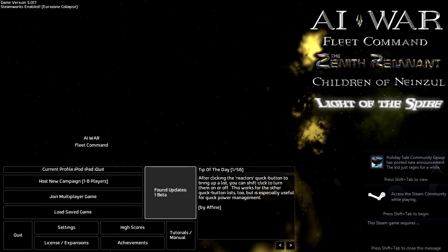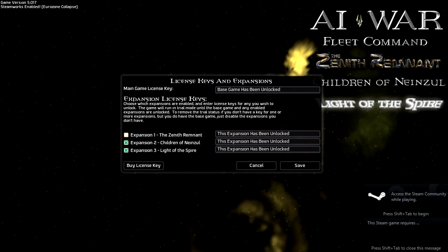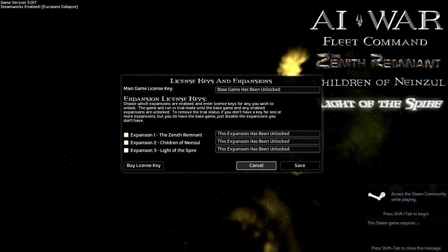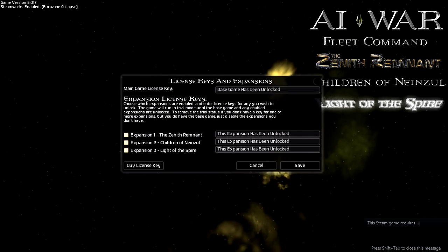Now that you've run the game, the first thing we need to do is, if you have any expansions, you need to turn those off. So there we go, they're turned off.